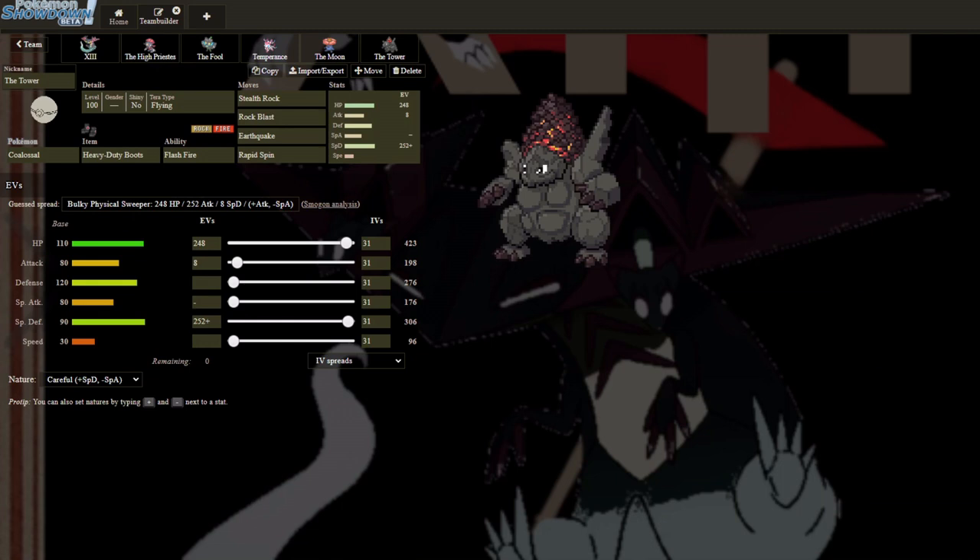And then we have the Tower as our Spinner — Heavy Duty Boots, Stealth Rocks. We're going Physical with Rock Blast and Earthquake. Earthquake is just gonna do more damage to most Heatran than Earth Power would, and Rock Blast is nice for Tornadus — I could potentially get a lot of damage there. That's basically it. Let's go ahead and get into the battle.